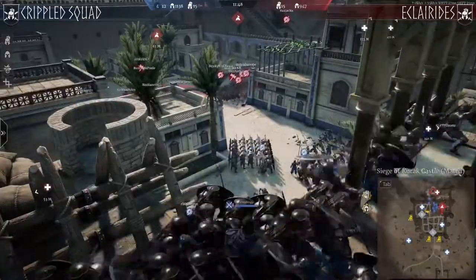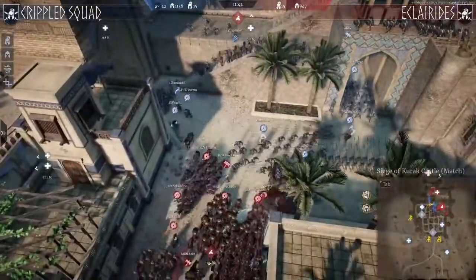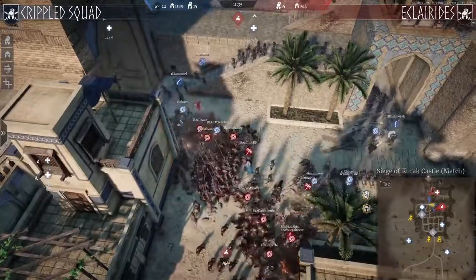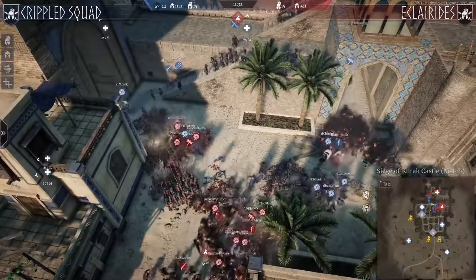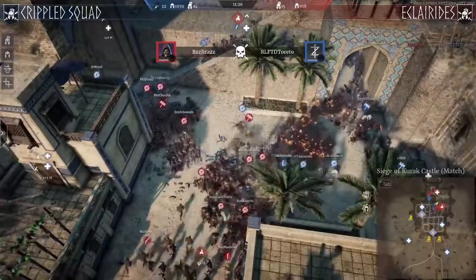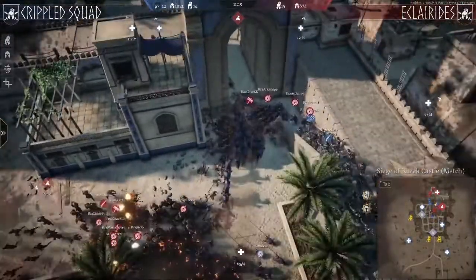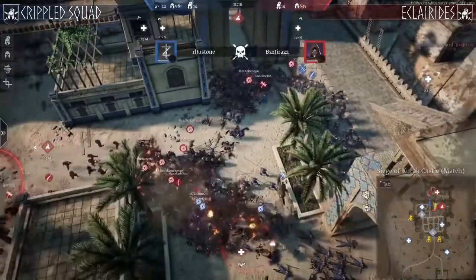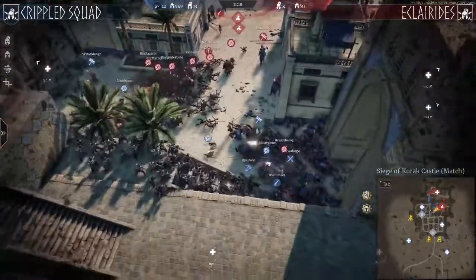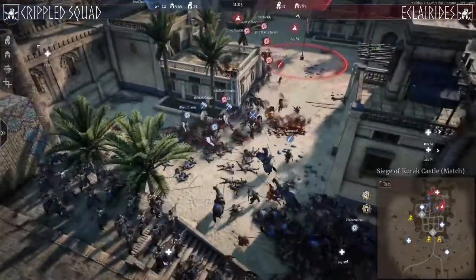The A point goes to Crippled Squad. Levonoga is placing his javelins very tactically from the top but a counter-attack is coming in. Crippled Squad is running from the initial push and coming in again with advances. They have quite a lot of Numkans shooting and a few pike units, but they don't have the heavy hitting or heavy surviving units. This seems to be going in favor of Eclarides as they push the attackers back — horses making a very nice charge from the back.